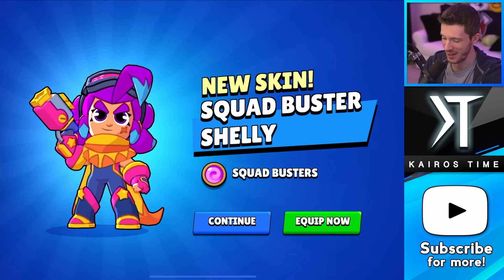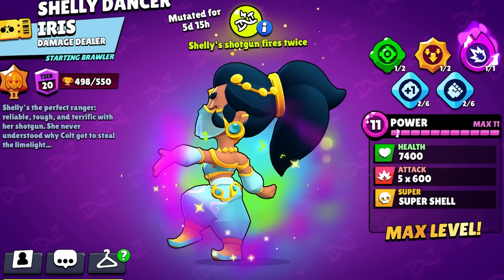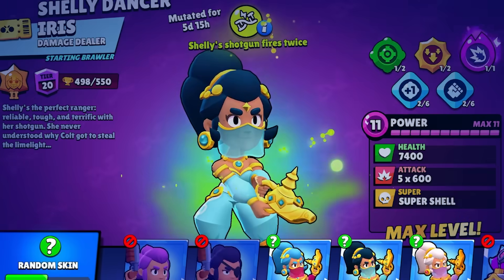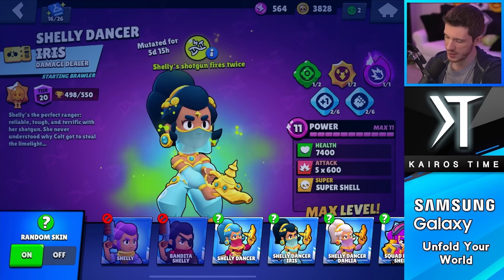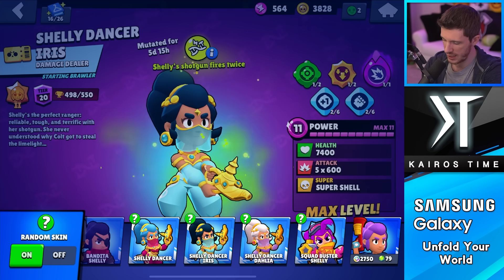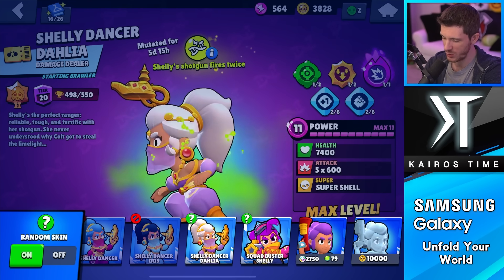Plus you get these cool pins and stuff, and they just give them to everybody for free for downloading Squad Busters — that's insane. I do have this other cool skin with the green and purple, but I like Squad Buster Shelly more. So I'm going to use Dahlia and Squad Buster Shelly and mix between the two.